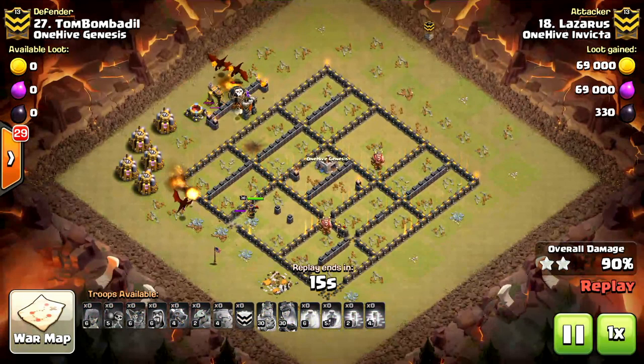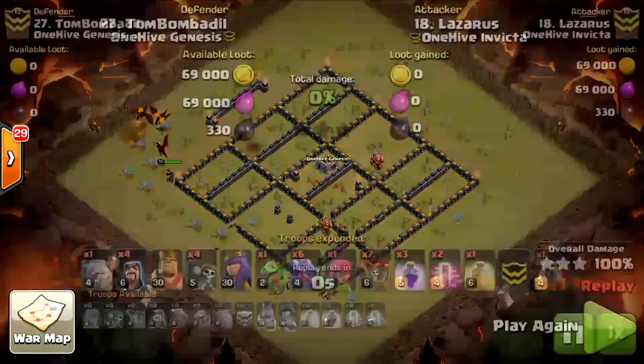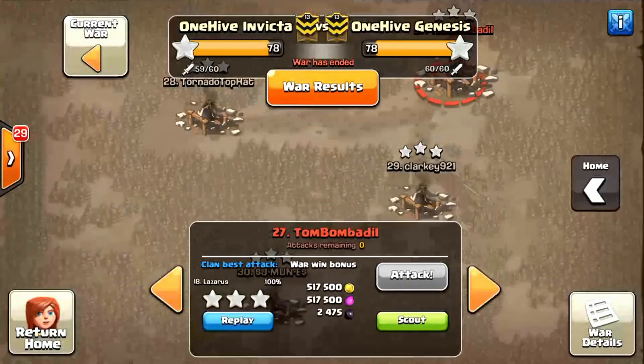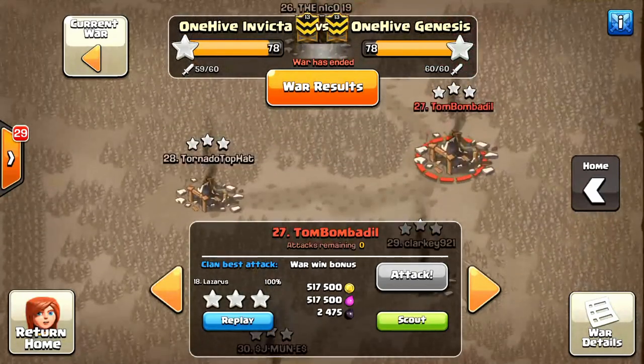The loon gets back on the archer tower and makes quick work of it. Cleanup finally busts out of the wall, cleaning up the rest, and the elixir pump goes down with ease. Great raid by Lazarus — one of our best Town Hall 9 attackers so far. Super proud of you, man — you do fantastic work. I can see big things for you in the future, so keep up the good work.